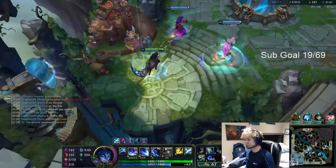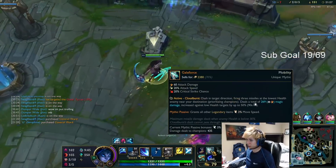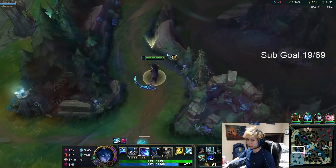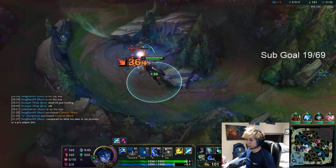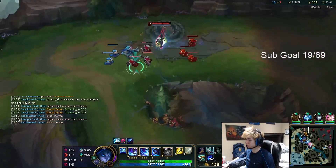Does anyone know why? Because Galeforce gives you mobility per item. So every item I finish gives me 3% more mobility. I can go Ionian Boots, get CDR, and still be very fast. But it's more in-combat speed rather than out-of-combat speed. And this is not just any Galeforce build — it's full crit Galeforce, and it works amazing.